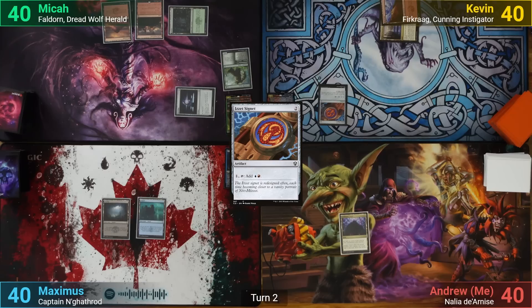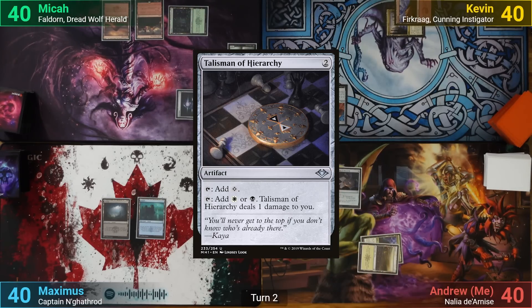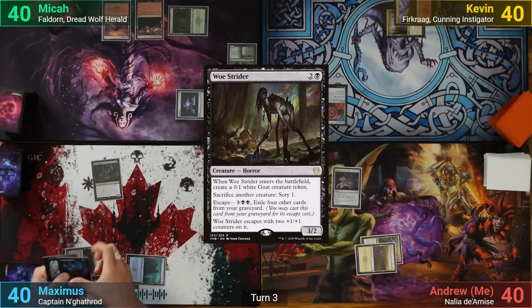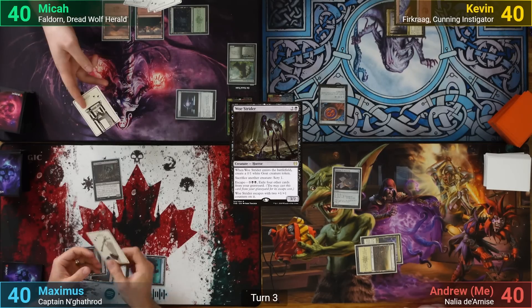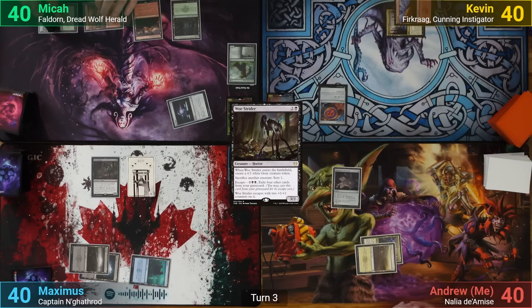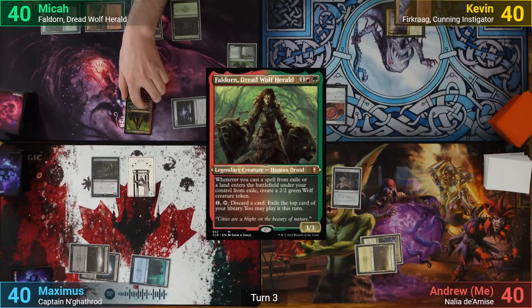I correct the naming issue with Firkraag, thanks to Chap pointing it out, and draw. I then play a Plains and cast Talisman of Hierarchy. Maximus plays a swamp and taps 3 for a Woe Strider, making a goat token — surprisingly the deck doesn't actually come with one, but thankfully we have a thematically appropriate token to use instead. Mika draws a Forest for turn, plays it, and has 6 mana on turn 3. He taps enough for his commander Faldorn, and using his remaining mana, casts Chaos Wand.